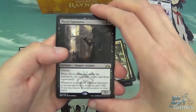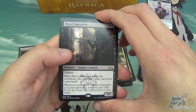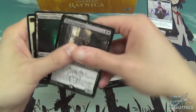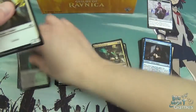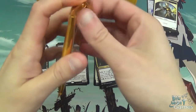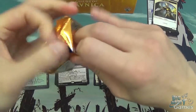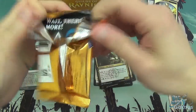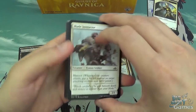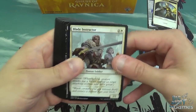Surveil is kind of like if Explore and Scry had a baby that neither of them wanted. But to be fair, Surveil is really good as a mechanic — it lets you fix your draws and also ditch stuff into the graveyard that you might want there.